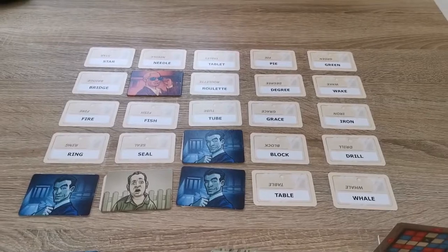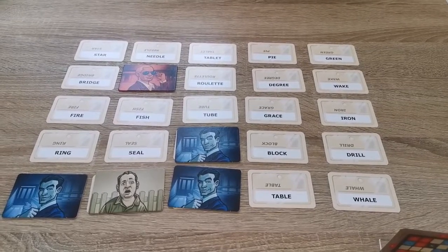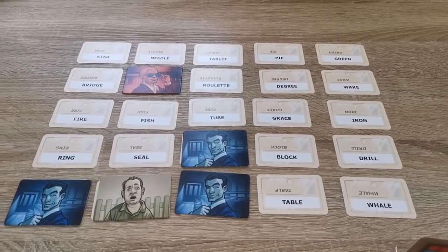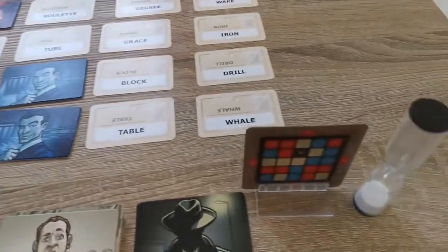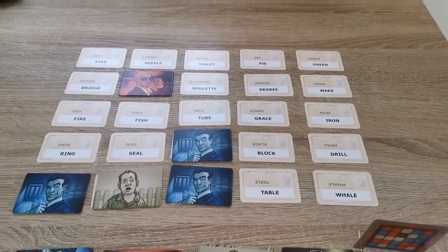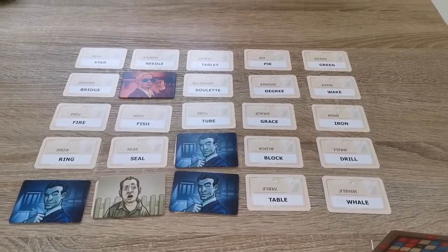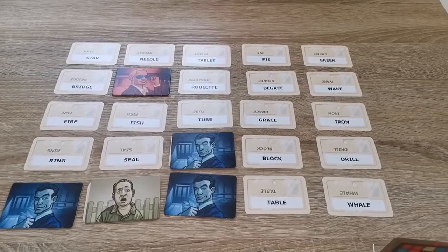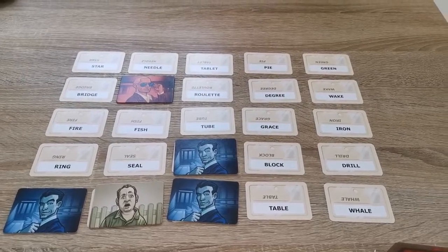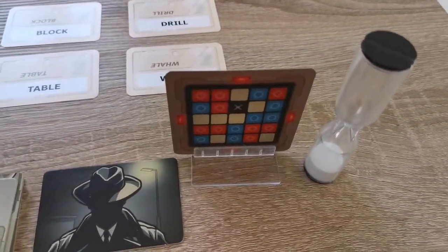If any clues are considered invalid by the other Spymaster, that Spymaster is allowed to call it invalid and their team gets a free guess. However, if an invalid clue is not discovered, you continue to play as normal to keep the flow of the game. So it's a good idea to keep an eye on the rules as Spymaster. This game works best with six people — three on each side — and one person from each team is the Spymaster who can see the grid indicating where the agents are.